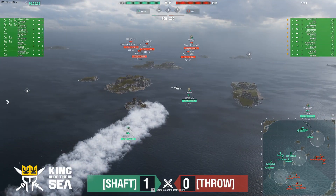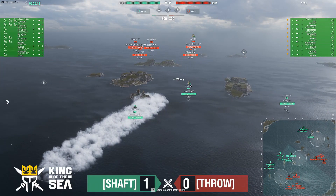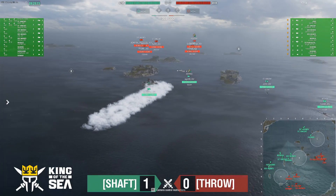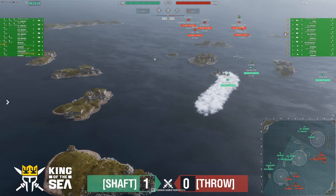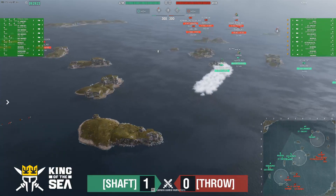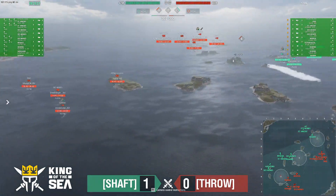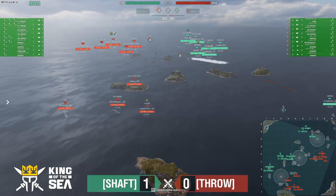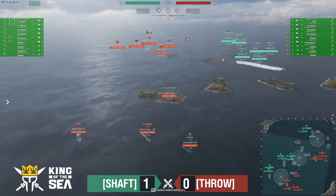I have a couple ideas on what Shaft's doing but I'm not 100% sure. They may just be using this — smoke up, set a Des Moines in there, and hope that if anyone tries to touch B they delete a DD. But Throw hasn't done that — Throw has aggressive pushes going up to C and to A. Ragnar taking A, and here starts the smoke for the Gearing.